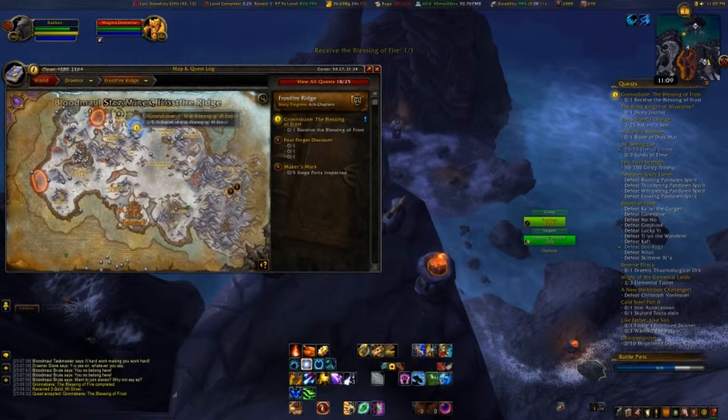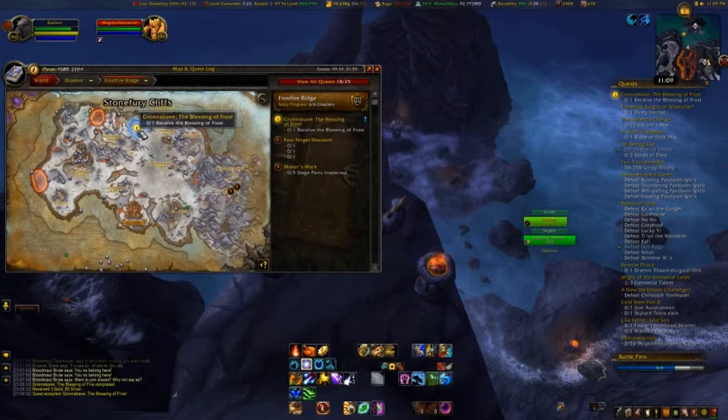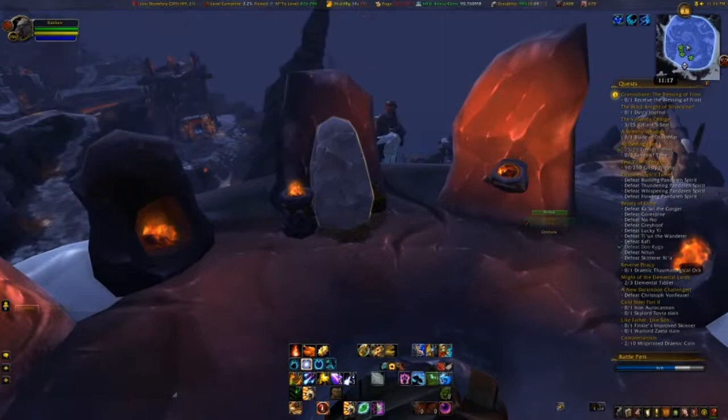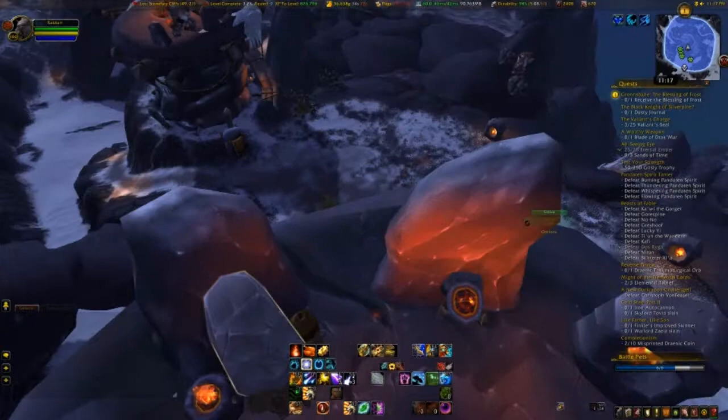So now we're going to head down here, right by this flight point. This next stone took me a little bit of time to figure out, but it's at the top of one of these towers at about 48, 49, 21. I'm standing right on top of it. This is the tower you want to be on — just west of the flight point. And this will finish out this next part of the quest.